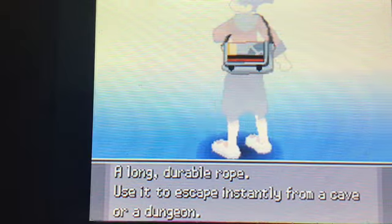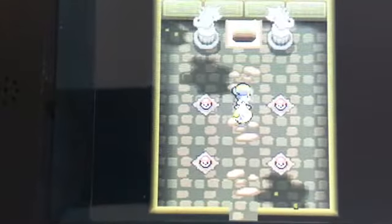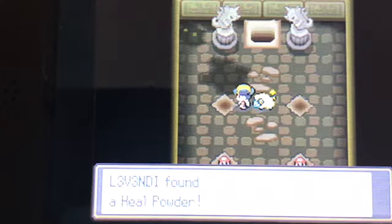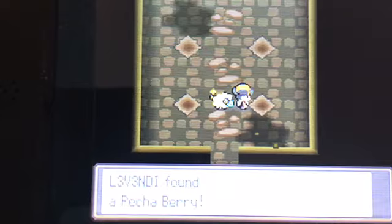There are two things you can do here. First, if you look here, it says Escape. Earlier in the game we got the Escape Rope, so if we use that now, we'll trigger this, and we can go through. Revealed is a chamber with four Poke Balls. The first thing we get is an Energy Powder, and a Heal Powder, an Oran Berry, and a Pecha Berry.